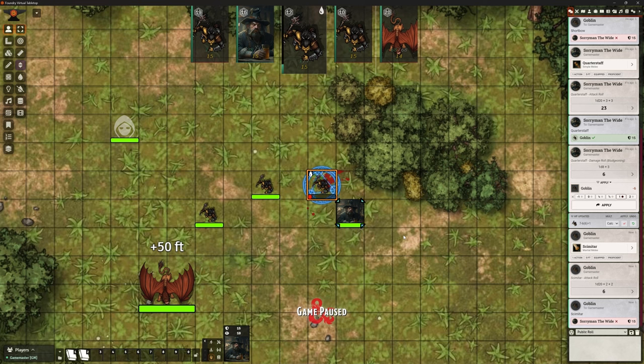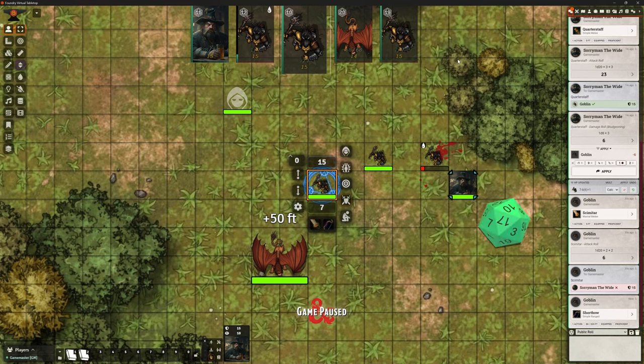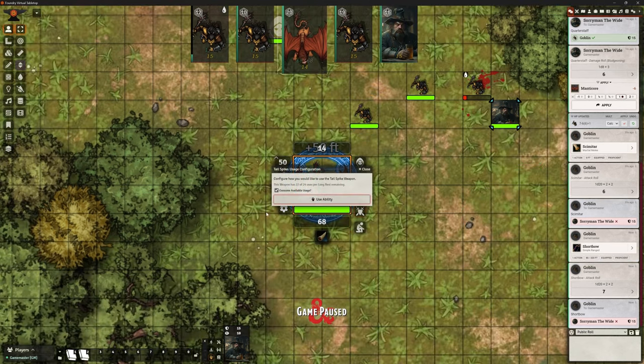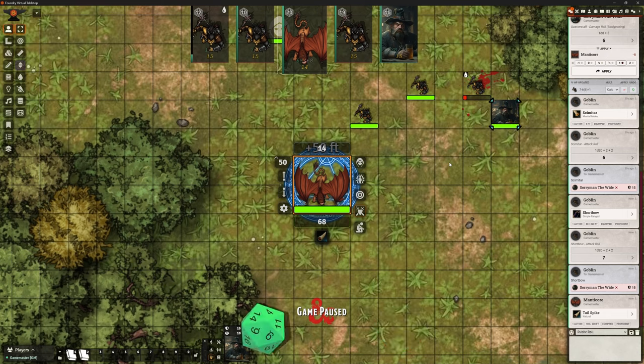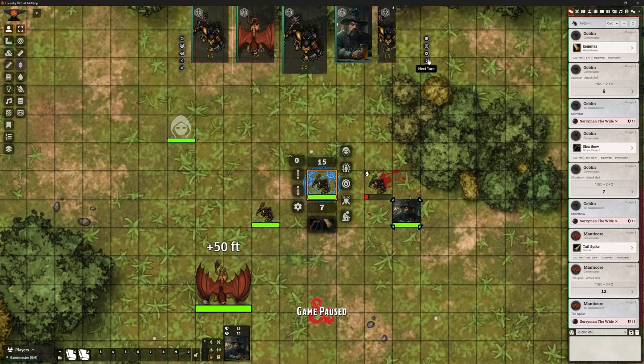With the automation of automatically applying damage, this is just — certainly for me as the DM — making this so much quicker. I've got one player with Soryman and then four NPCs. It's like, it's going to take ages to work through all the monsters — no, it's not. Bow attack, misses. Manticore, let's use his tail spike again. You see how quick this is — it's keeping the flow really nice and fast for the players.